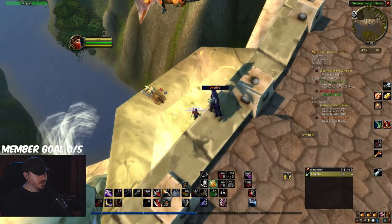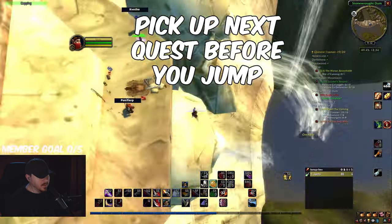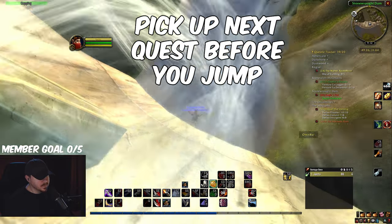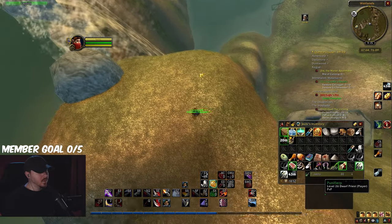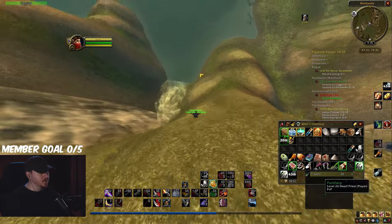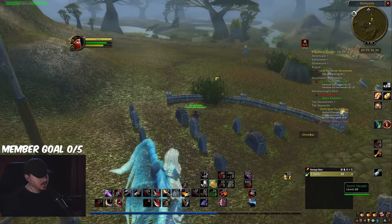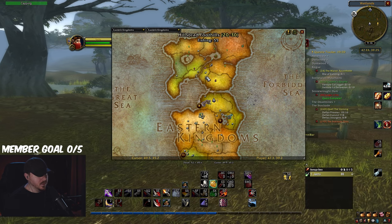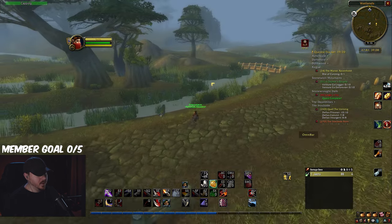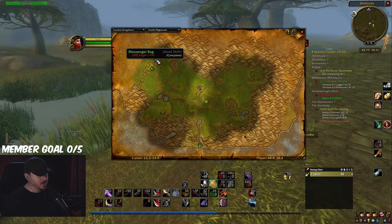We're just going to jump off and here we go. This might be the best spot to do it, so I'll probably just die. The distance from here to flying here might be the same amount of time as just walking. So I'm just going to go ahead and walk to the highlands right here.